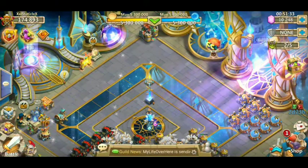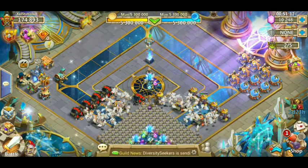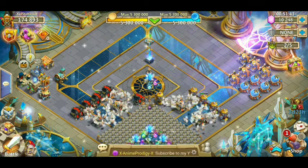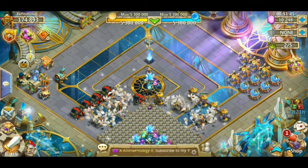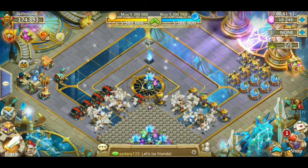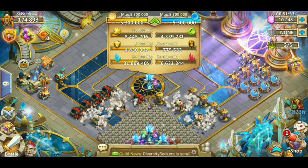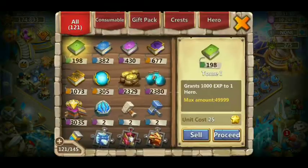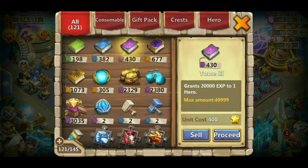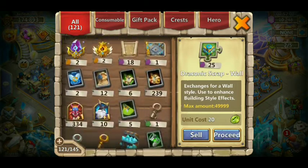Hello everybody, welcome back to Castle Clash. Today we're going to be attempting — and probably going to do it — hitting 200,000 might. It's not going to be that hard; if anything it's just going to be a long process. I have everything I need: 8.4 million honor badges, all this golden mana, all these blessed tomes, and skill XP if I need it.